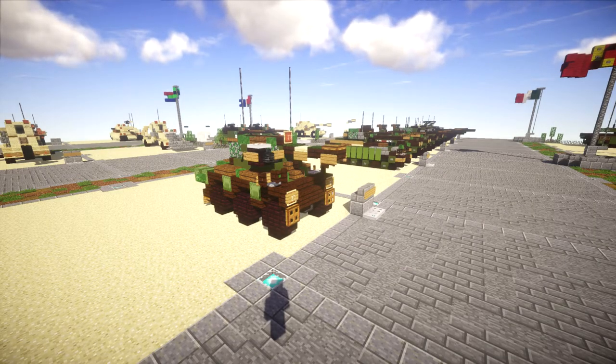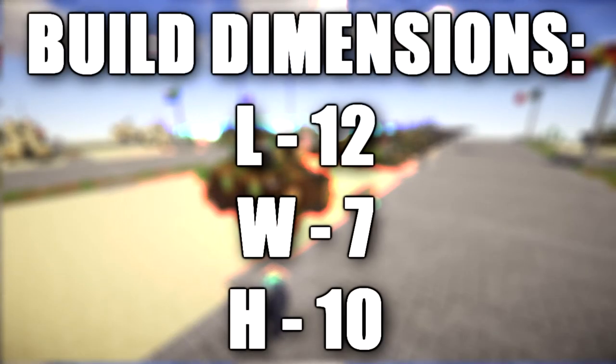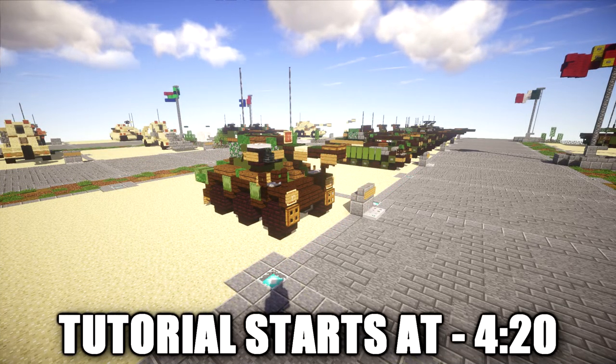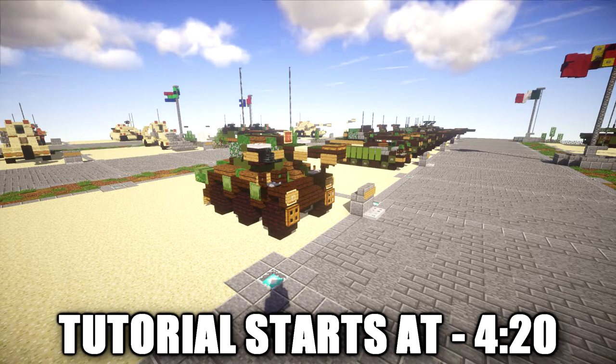In this tutorial we will be going ahead and building the Alvis FV601 Saladin. This vehicle was a 6-wheeled armored car developed by Crossley Motors and later manufactured by Alvis. Designed in 1954, it replaced the AEC armored car in service with the British Army from 1958 onward. The vehicle weighed 11 tons, offered a top speed of 72 km/h and had a crew of 3.